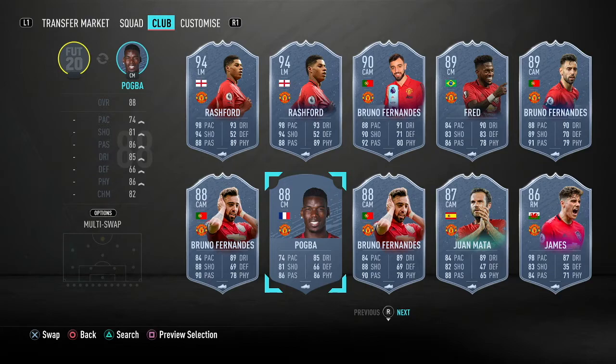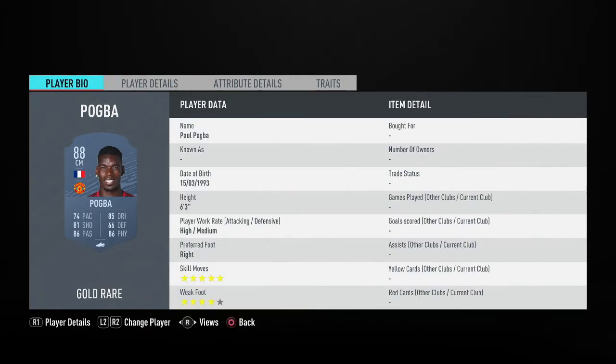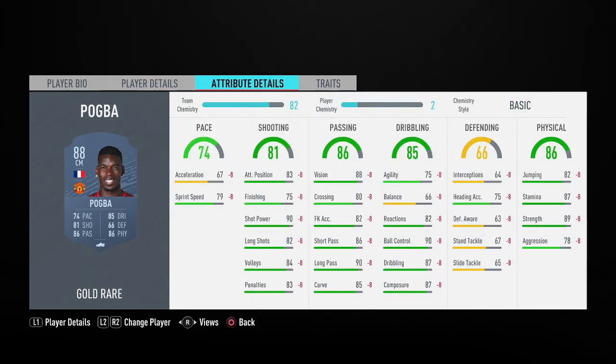At right centre mid I'm using Pogba, though you can use 86 or 84 Doucouré as an option. I'd rather have Pogba — 4-star weak foot, 5-star skills, 6 foot 3, high-medium work rates, 74 pace, 81 shooting, 86 passing, 85 dribbling and 86 physical, though only 66 balance and 75 agility. Since we're playing him as wide centre mid, I definitely suggest using a shadow to get the pace and defending up. He's only 43k. If you want a more all-round card, go for in-form Doucouré, but I'm using Pogba.